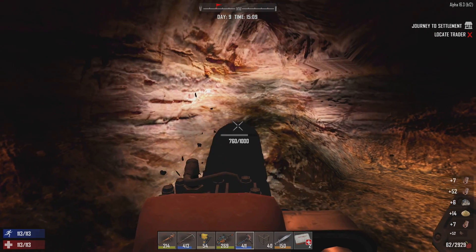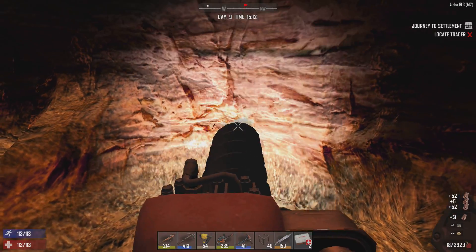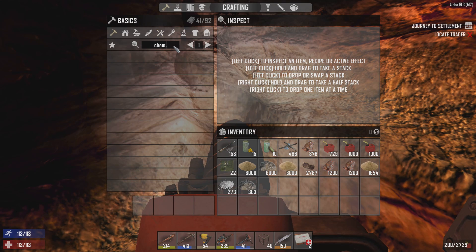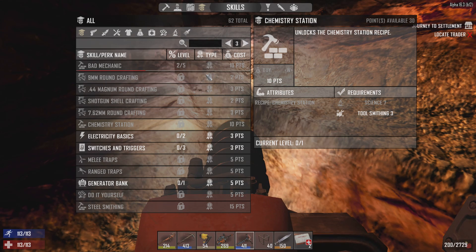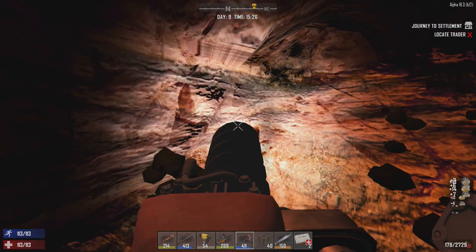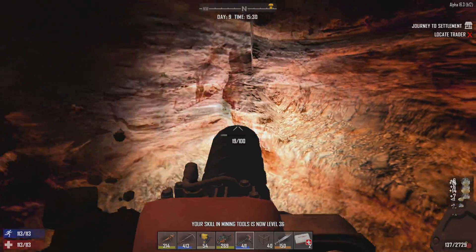I still have almost 3000 gas left so we're good there - can still convert a good bit of that from the barrels. I need to take a look at the chem lab and see how high we need to be in science. Let's take a look - chemistry station requires science seven. Right now we're only three. Play level 20, level 30, level 40 - it's gonna be a while before we can make our own gas. We will have to make do in the meantime, and that's all right.